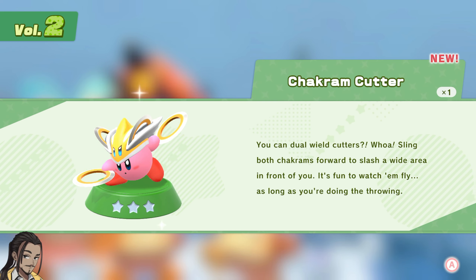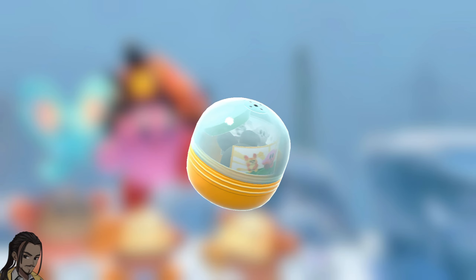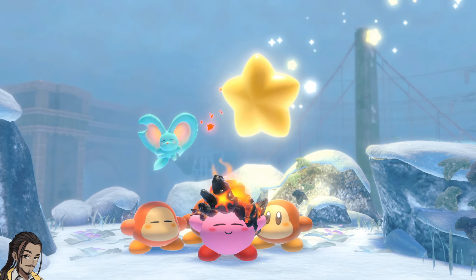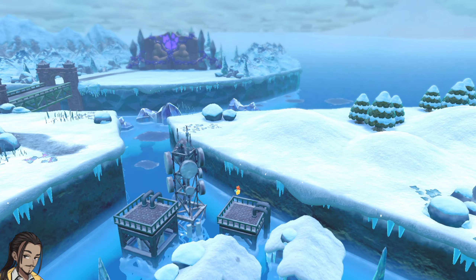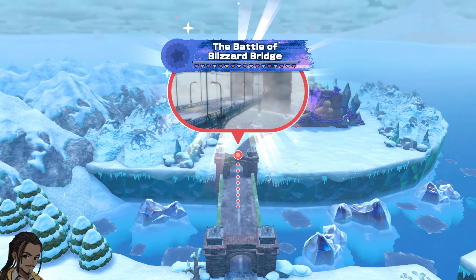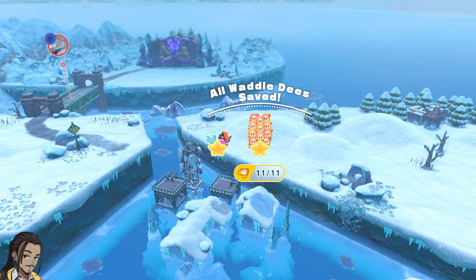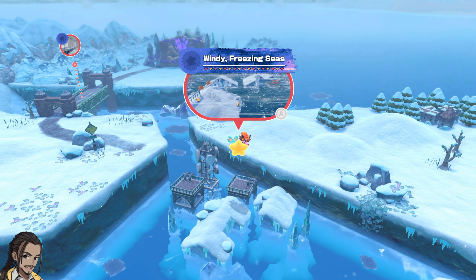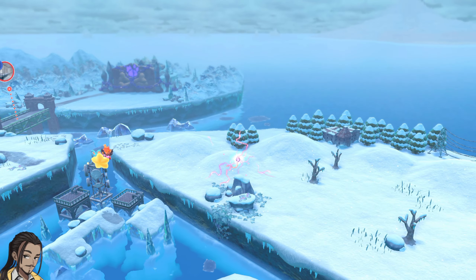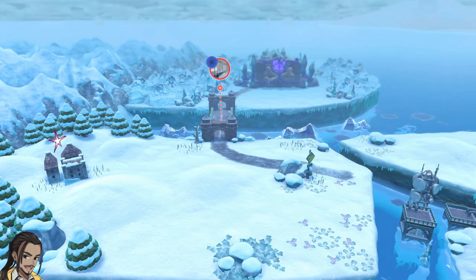Chakram Cutter — you can dual wield cutters? Whoa. Sling both chakrams forward to slash a wide area in front of you. It's fun to watch them fly, as long as you're doing throwing. And Needless. I wonder if you'll run into evolved enemies — basically enemies who use the upgraded abilities instead of just the basic ones. 4-4 is next, The Battle of Blizzard Bridge, with 11 Waddle Dees. There are a lot of Waddle Dees to save in this game, oddly enough. Greatly appreciated though — it does add a lot of things to find.